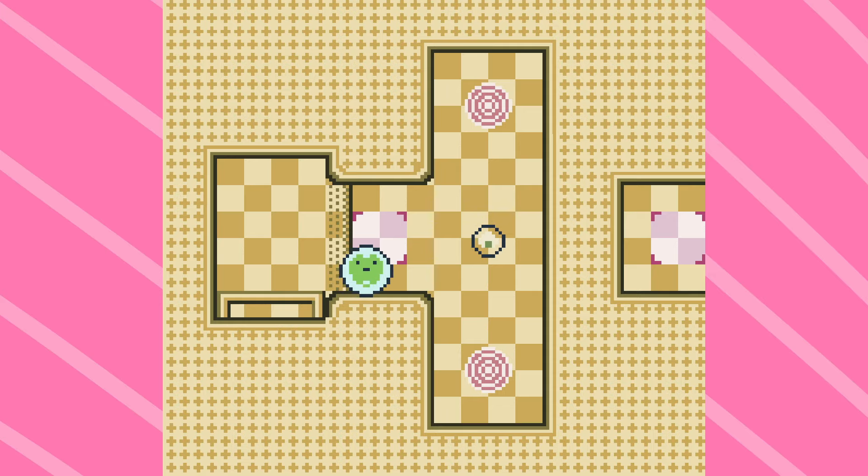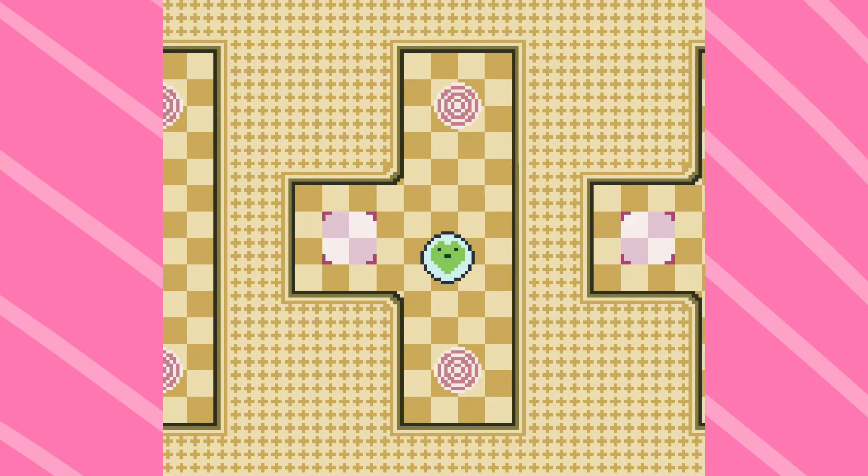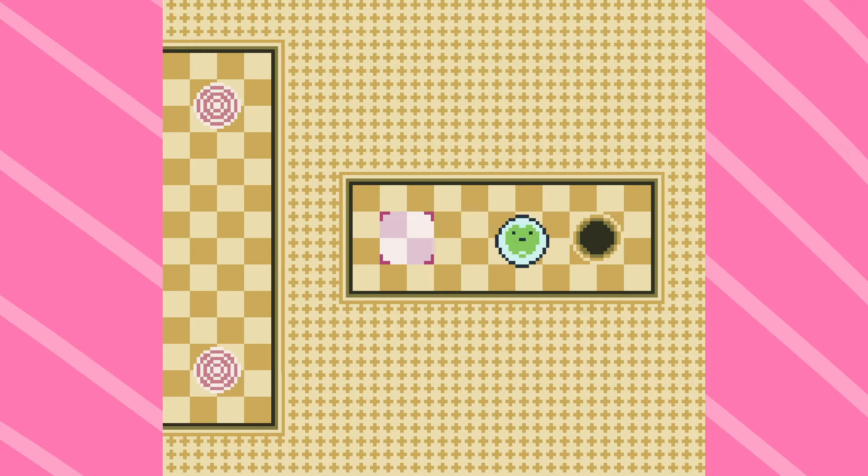My favorite levels involve portals that move around, creating their own puzzle as you figure out how to reach the Onigiri that are just out of reach and off-screen. The game is separated into four chapters, each with different, brightly colored backgrounds and new music to accompany them.